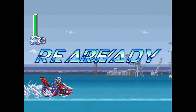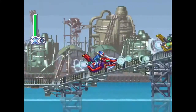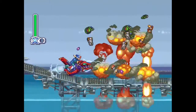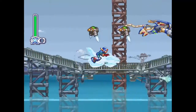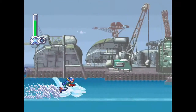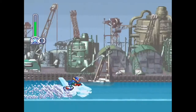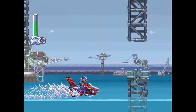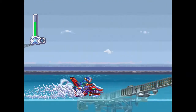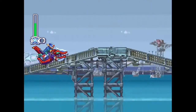Yeah, I died. Oh well, at least I could try it again. This time I'll get through. Don't worry about that, guys. Jet Stingray, as you can see, actually appears in this stage and tries to attack you. And if you're not quick enough to destroy him with, like, a dash, basically he's just gonna harass you throughout the rest of the stage, so you're just thwarting him off for the time being. And yeah, that's about all you're doing.